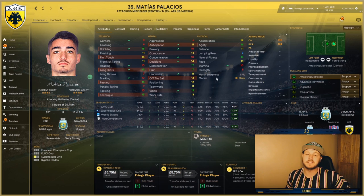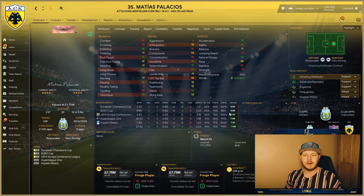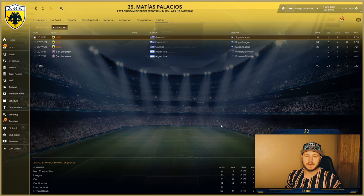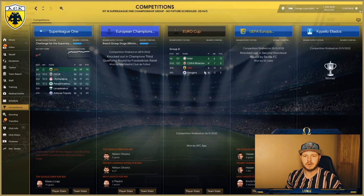Let's go forward another year and see how his final season at AEK ends up. League-form wise, we won the league yet again — happy with that. He's had a better season by the looks of things; his current ability is 144, so development-wise quite solid. His best goals tally so far: 11 goals in 36 appearances, five assists, two player-of-the-match awards, 7.03 rating. Across all competitions: 15 goals, nine assists, three player-of-the-match awards — slightly better than before, which is nice to see.